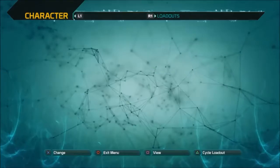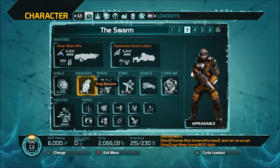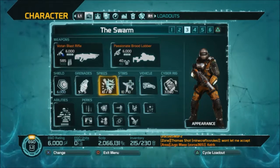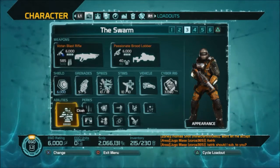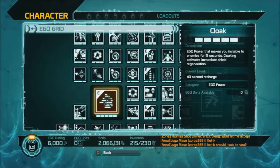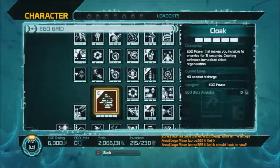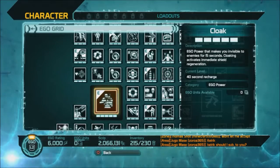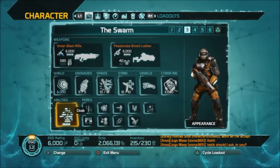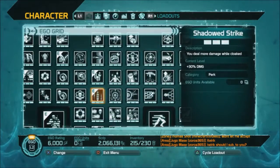Hitting Start takes you to your loadout screen where you can change weapons; your shield is there, your grenades that you can equip, vehicle, and cyber rig — you'll get that later. For your abilities, I'll cover that in another tutorial. I usually choose Cloak. You go in there and you'll have a grid where you can choose Cloak, Blur, Overcharge, or Decoy. I like to go with Cloak at the beginning because I find it the most helpful — it gets you out of sticky situations since you can be invisible.